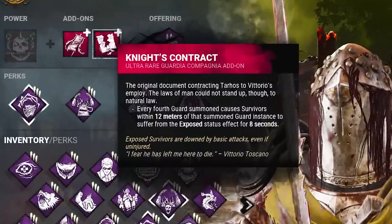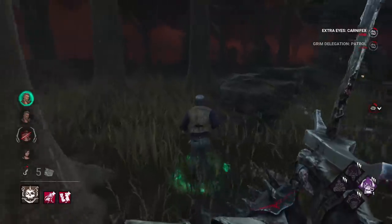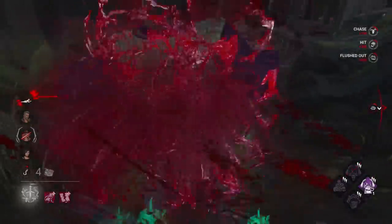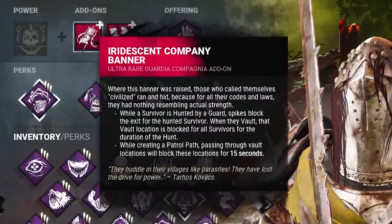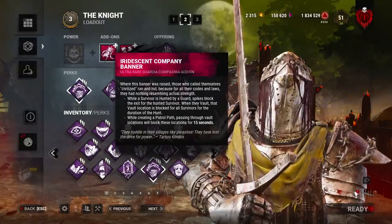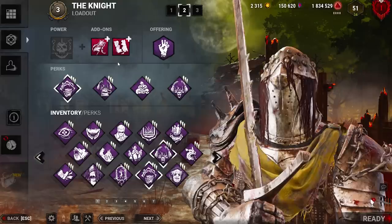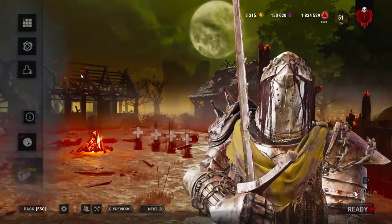The iridescent Knight's Contract exposes all survivors nearby when you summon your fourth guard, which is very strong as it's just an exposed hit on demand. The iridescent Company Banner blocks all windows your path travels through and also blocks exit gates if a survivor is detected by a guard. To complement that add-on, we have a full set of end game perks, so there's just no chance of escape.